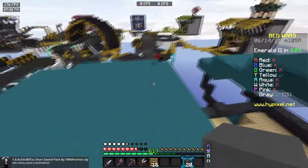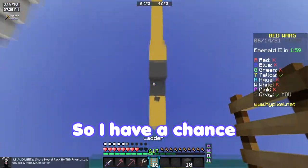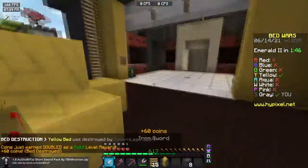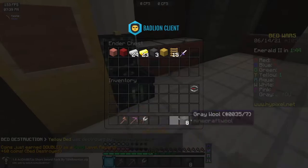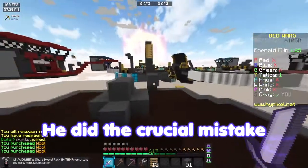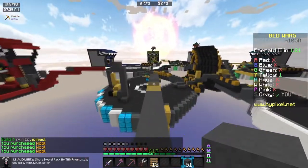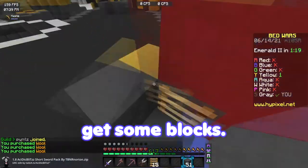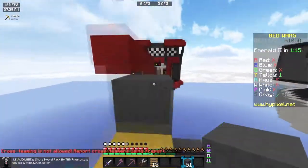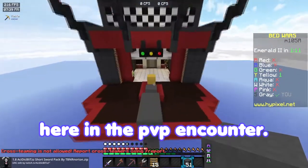He's TNT jumping! He missed it. So I have a chance to just — I don't know why I missed that. He did the crucial mistake of going to my neighbor's base instead of coming right at me, because I had to equip myself and get some blocks, but he didn't take advantage of that. Instead he went to that base. Mistake on his part, but he's probably going to be able to beat me in the PvP encounters.